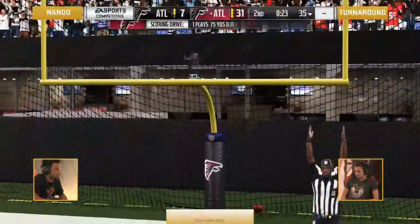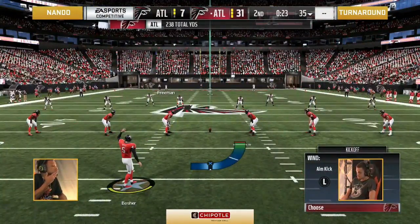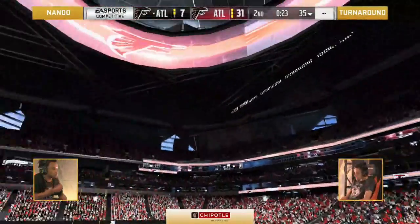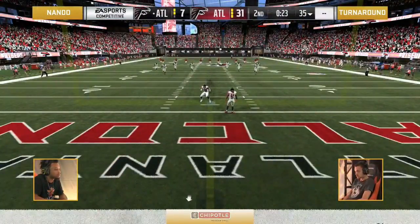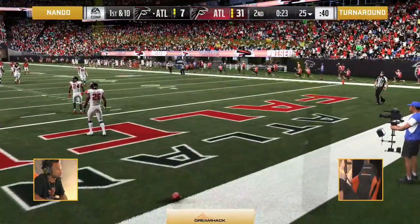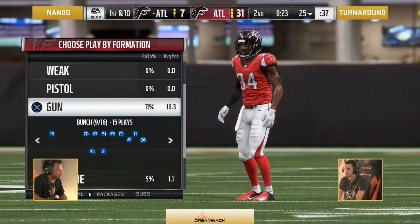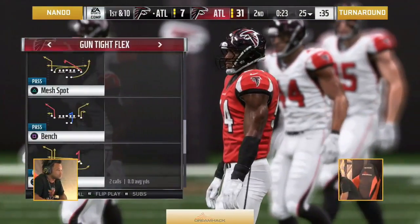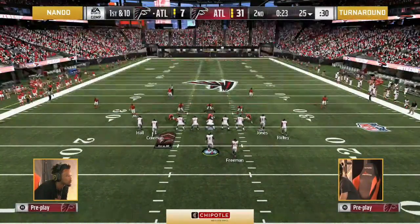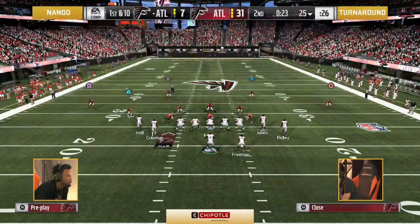Have you noticed how every time Turnaround has done the spin, it's been effective? He spun the right way at the right time. Whereas a lot of his other competitors' spins have been into the tackle. It's like a double spin with a branch out — he's going to have to go through rehab once Madden 20 comes out. I don't know if he'll be pulling that off. Take advantage while you can.